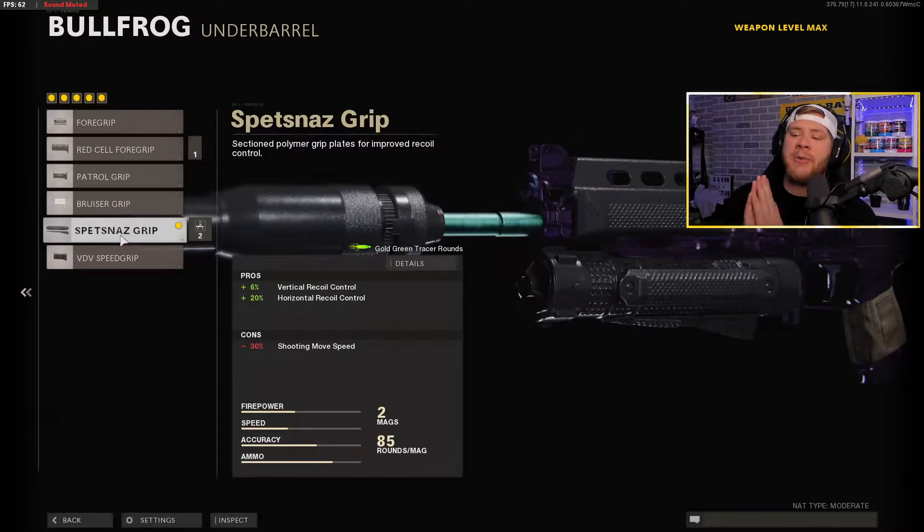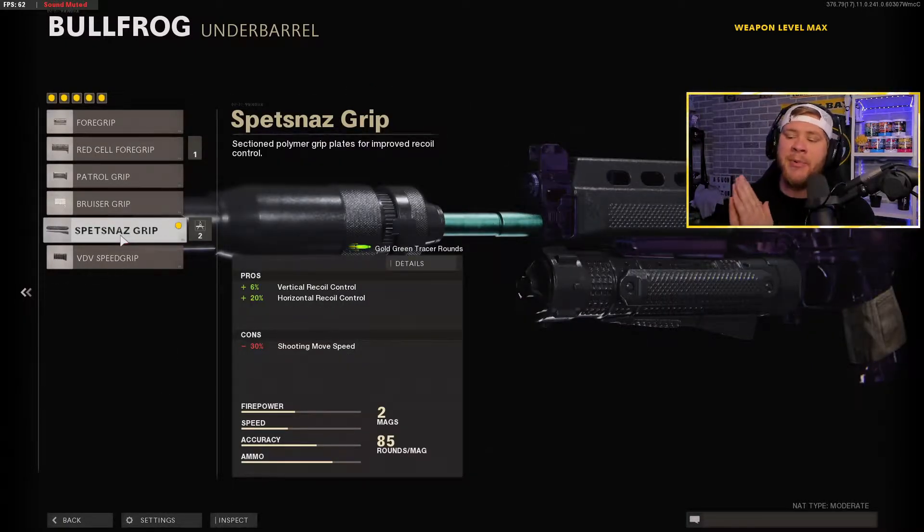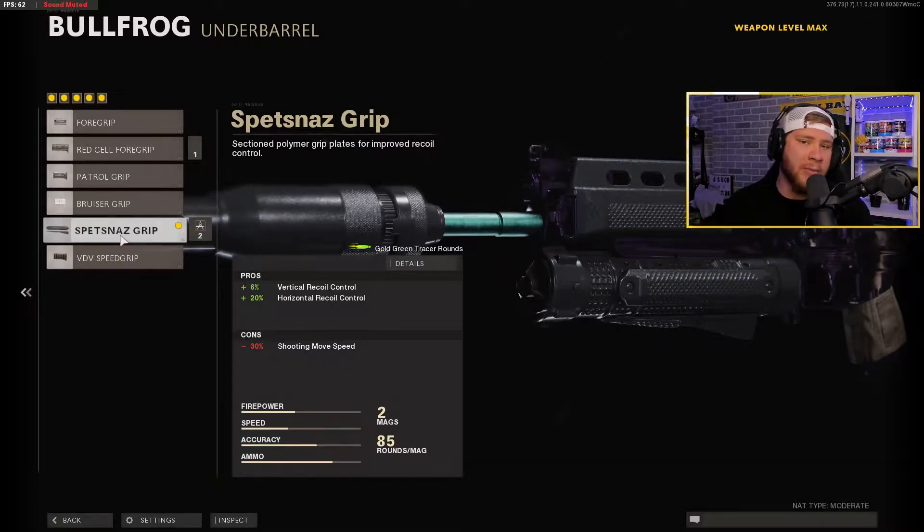Moving on to the underbarrel, we have the Spetsnaz Grip. It's gonna increase both our vertical and horizontal recoil control — as you can see on screen — by 6% and 20%, and it's gonna pretty much make this the most accurate class setup for the Bullfrog.